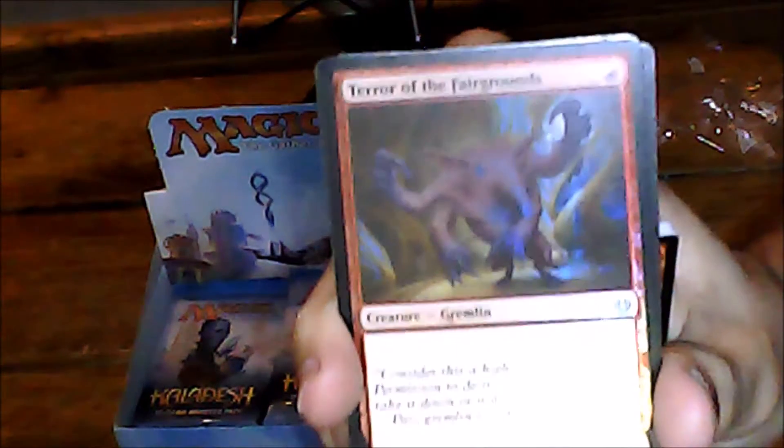I'm going to grab one. You go ahead and grab one. Terror of the Fairgrounds. You've got to remember, none of us really play magic — we're just doing this for the money. This was just a really good price and I couldn't pass it up. We got Terror of the Fairgrounds as one of the first cards. I have no idea what it's worth, but let me check. We got Cultivator's Caravan for the rare in this booster pack. That is a foil of Terror of the Fairgrounds, by the way.